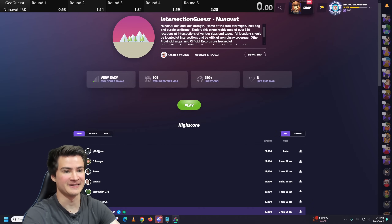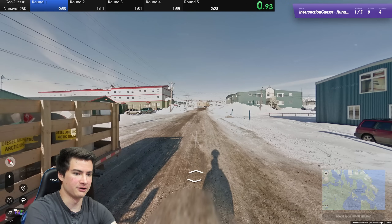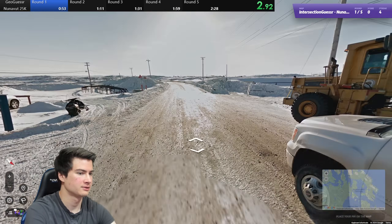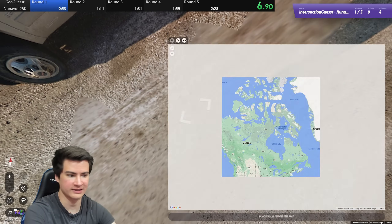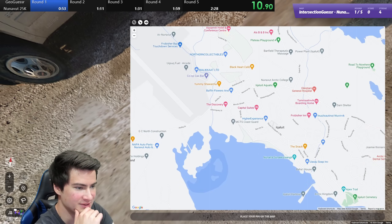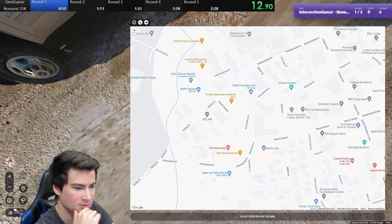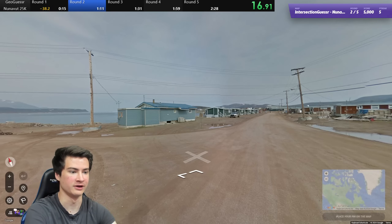Okay, third and final attempt. Let's see if we can get at least a sub two. Here we go. Come on, Nunavut, give me good stuff. Iqaluit. Where's this one? Wait, I swear I saw this round — I've definitely had this before. It was here. Okay, we got the 5k. Barely. Somehow.